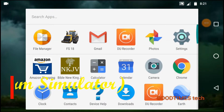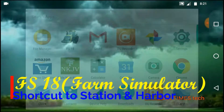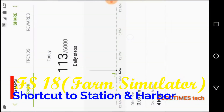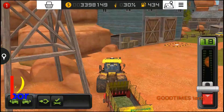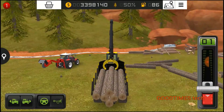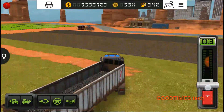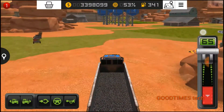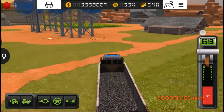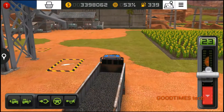Hello everyone, let's see the shortcut way from grain storage to station or harbor in FS 18, that is Farming Simulator 18. Just here, the blue boxes which you can see — the containers — this is the grain storage of our field. Now from here I need to go to the station.